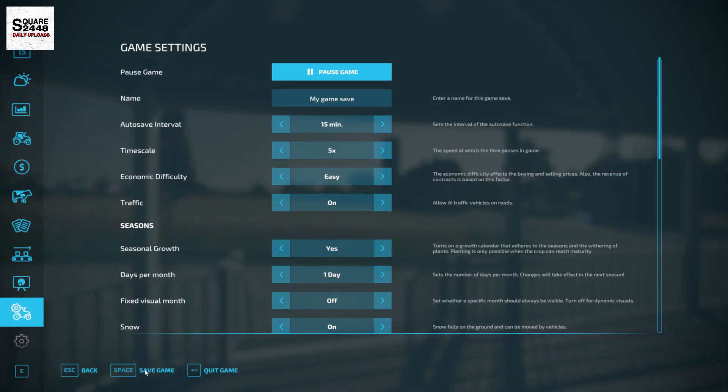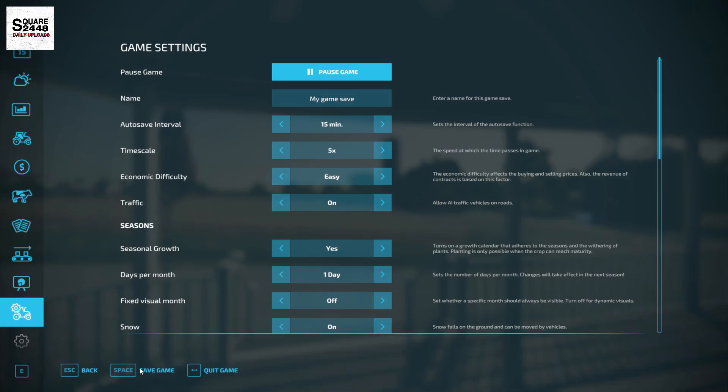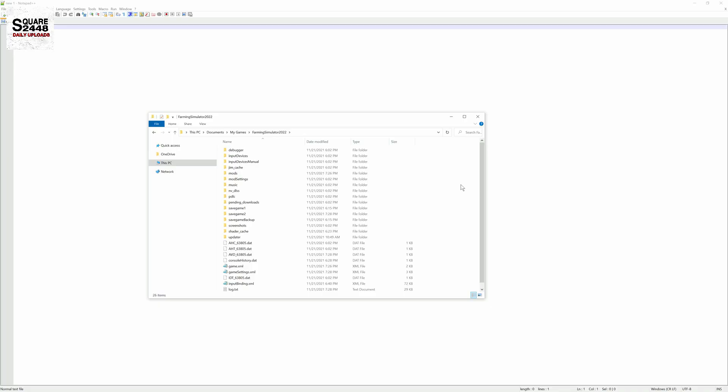This is a brand new save, we'll save it and get to the desktop, and I'll show you the trick. Now you want to navigate to the Farming Simulator 22 folder, which is located under Documents > My Games > Farming Simulator 22. We just created save game 3, so you want to open that up.